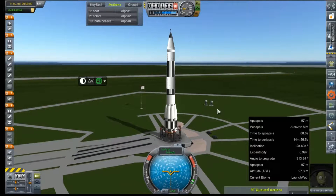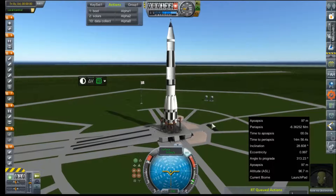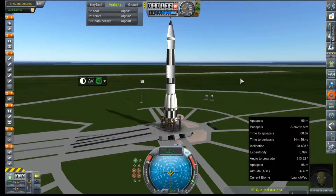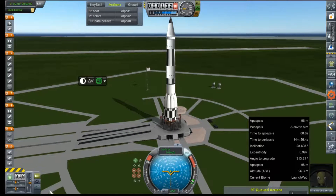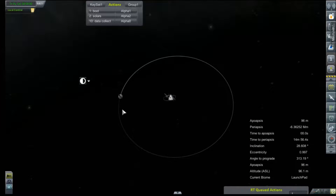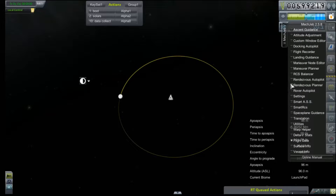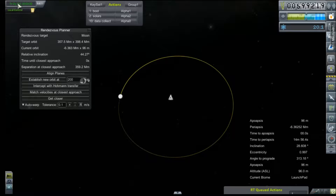We're out here on the pad. 30 days under Valentina's training is like 5 years for anyone else, and Rosalina doesn't seem to mind in the slightest. But we do need to make sure that she is lined up with the moon, so we will set as target, go out to Mechjev and bring up our rendezvous planner. We just have to wait until our relative inclination gets down to something acceptable — it looks like it's going up, so it's going to be a little more than a day before we hit our launch window. I hope Rosalina doesn't mind the wait.